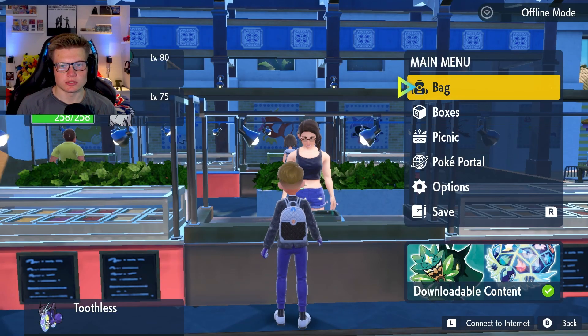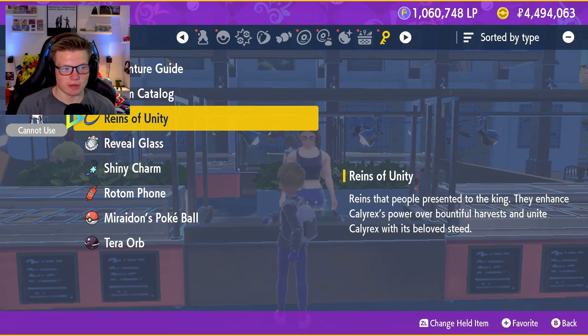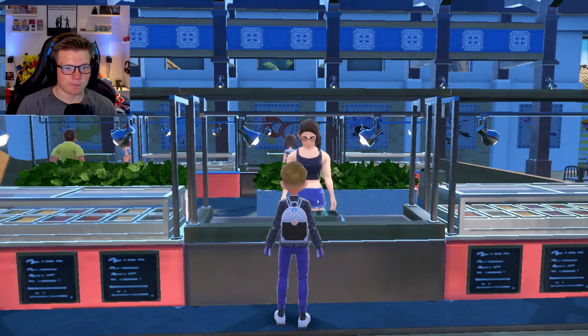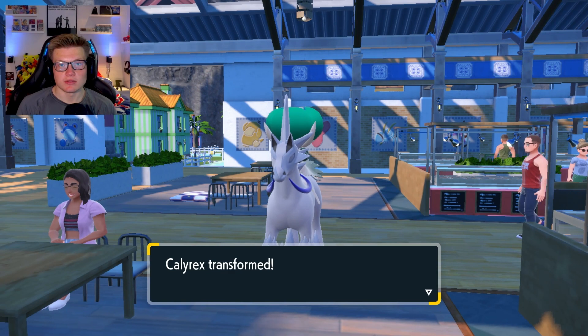Now that you've won the auction, head into your bag over to the right side where there is this key item. You'll be able to see you have the Reigns of Unity. You then want to use this item on Calyrex and then after on the Glastrier. And then that's how you get the Ice Rider.